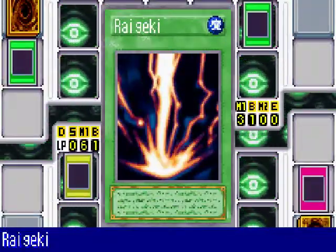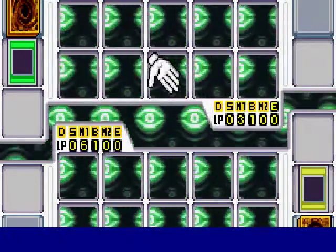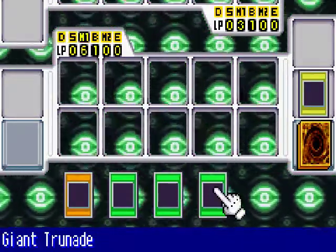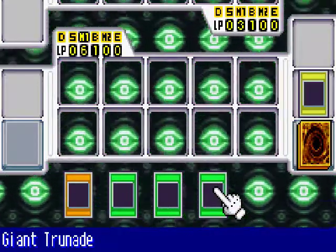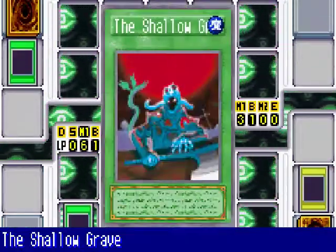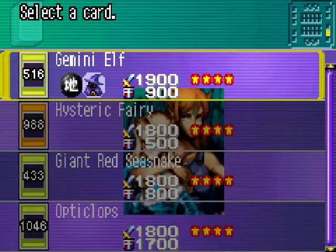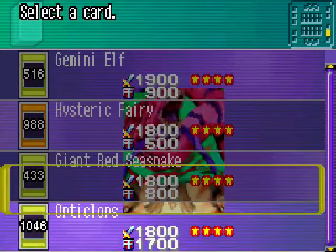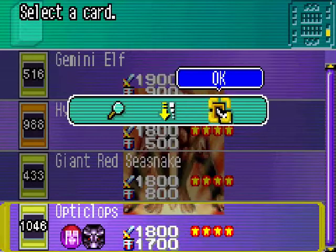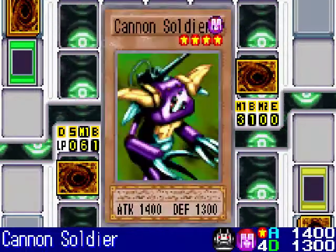But he activates another spell card — Raigeki — which destroys every monster on my side of the field, and that's not too good. I activate Shallow Grave, which allows both of us to bring back a monster from our graveyard, but they have to be in face-down defense mode. I'm glad Opti-Clops has a defense of 1700, which is decent, so I choose him. Arcana chooses Cannon Soldier.